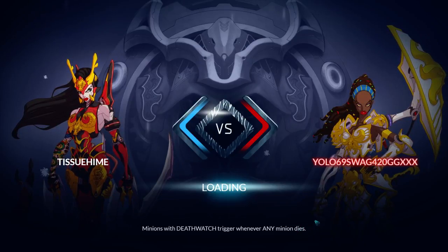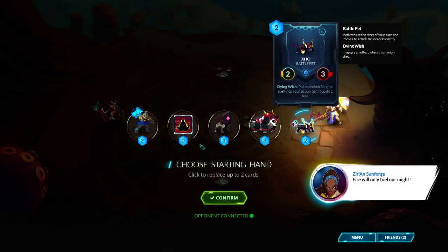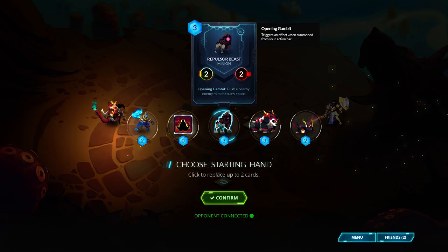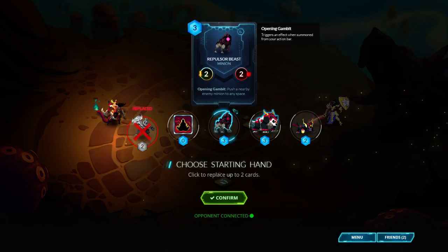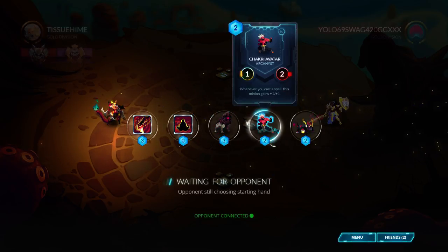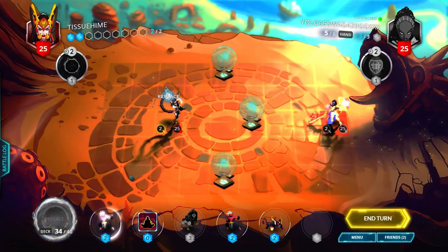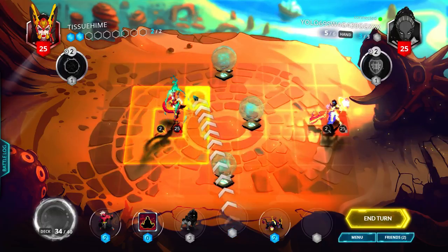Oh, yellows yolo 69 swag 420 GG xxx - I played against them the other day. So we're starting first. Let's replace the Primus because we got a show, and replace Battle Panda because we don't have the combo set up. We can just go forward, replace Killing Edge, get a Chakri Avatar. We'll just do a Chakri, and if we have a turn we'll end.